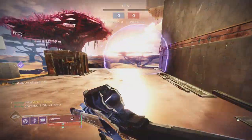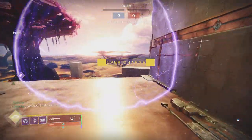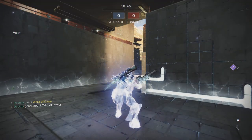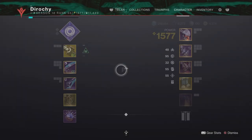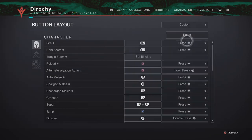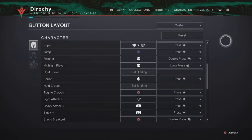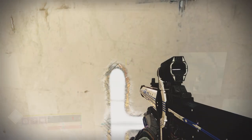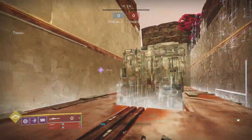I'll see if I can get it again before I stop the recording — there it is! And that's how to bubble skate on controller. For my controller layout, it's nothing too crazy — pretty much the same binds as normal. For shatter skating I did change a couple binds on controller, but for bubble skating it's the default layout.